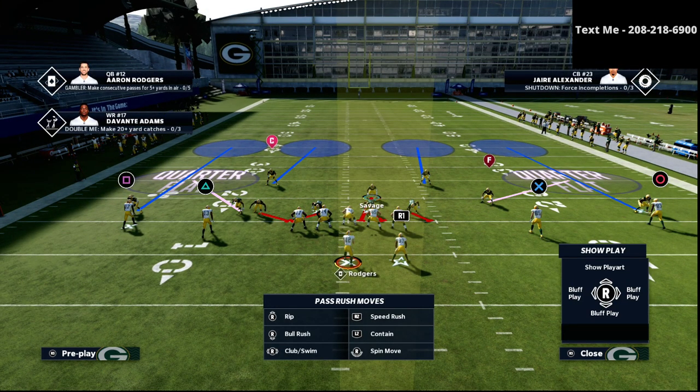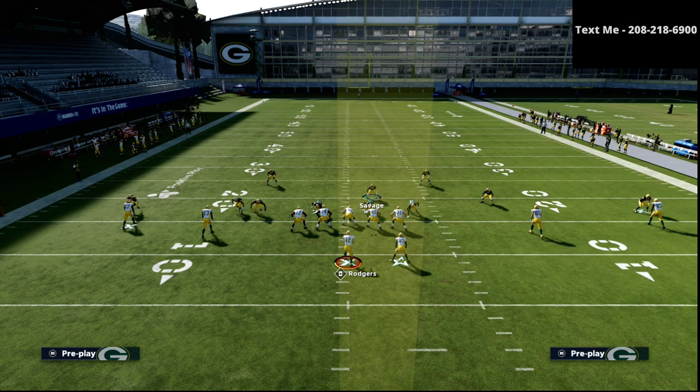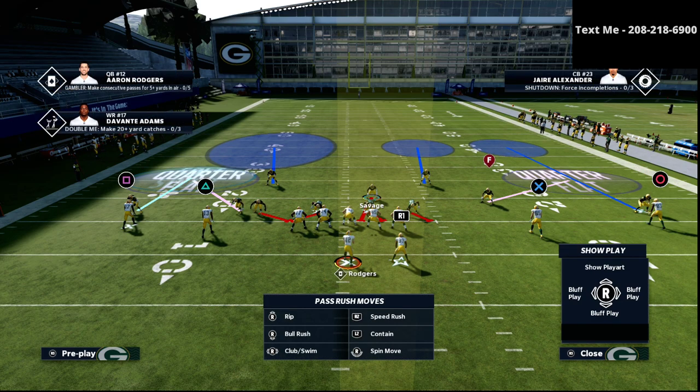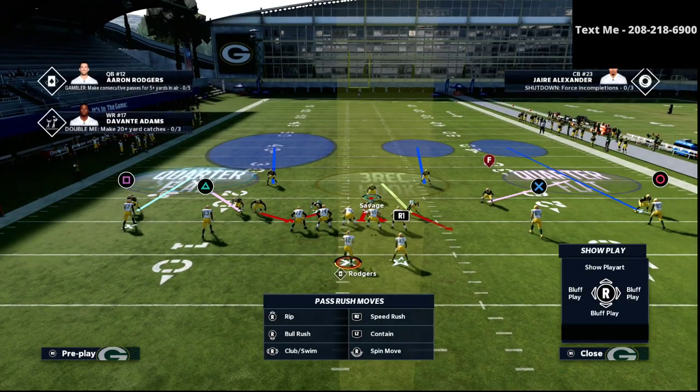The next thing we're going to do is run a Cover Two style of defense to the short side of the field. I'm going to put the soft squat in the deep half right there, and as you can see we've created a Cover Two style defense to that side of the field. On the right side of the field we can actually do a lot of different things.